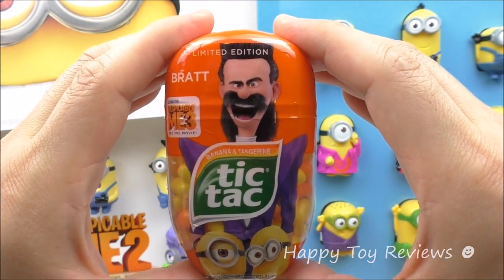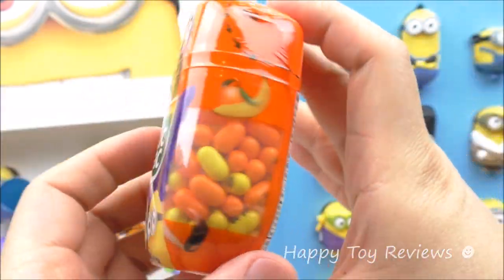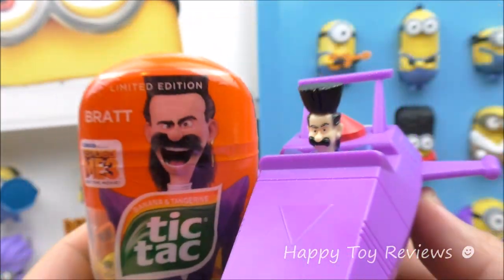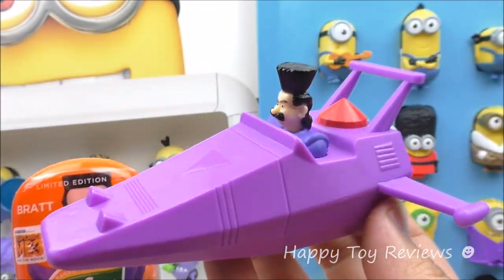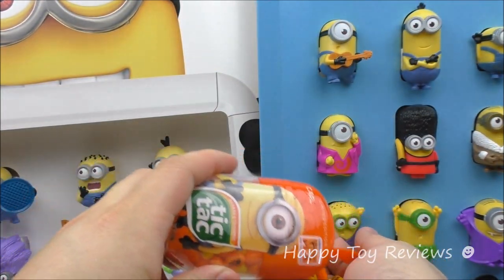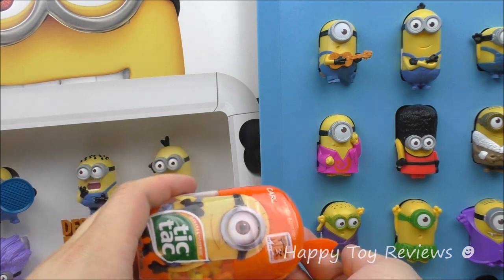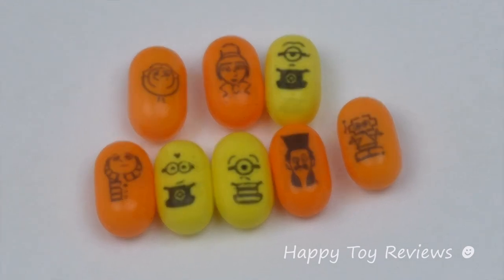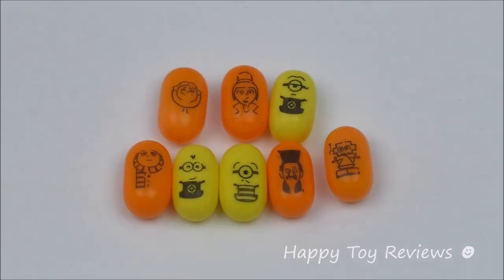Tic Tac number 8 is Brat, so that's the villain Balthazar Brat. Here's Brat the Happy Meal toy — that's called Brat's Rat Speedboat. Let's open the Tic Tac and see which characters we got. Here's a close-up shot of the different Tic Tacs you can find. The Minions are on the yellow ones and they taste like banana, while the non-Minion ones — Humans and Robot — are on the orange ones and taste like tangerine.